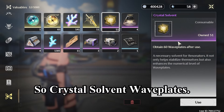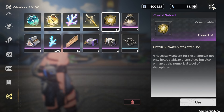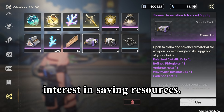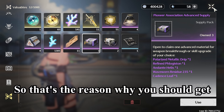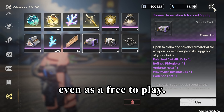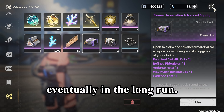So crystal solvent waveplates — that's your daily resource cap. Think of it as compound interest in saving resources. That's the best way to look at it. So that's the reason why you should get level 60 battle pass even as a free-to-play, because it will save you resources eventually in the long run.